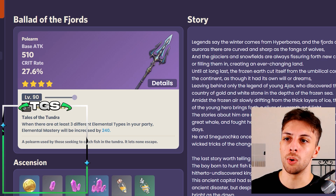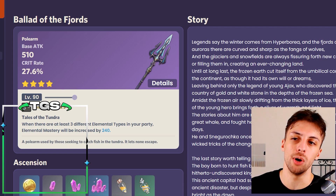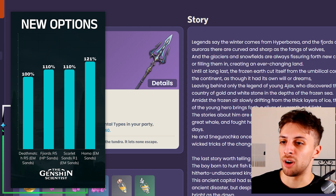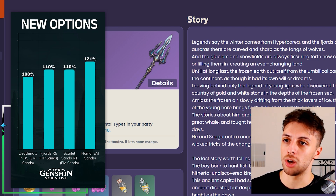She also got a new low cost option that is actually her best low cost option, if you consider the Battle Pass low cost, because the new Battle Pass weapon, the Ballad of the Fjords, is actually very good for her even at Refinement 1, and at Refinement 5 it's definitely better than Dragon's Bane and Deathmatch, and it competes with the Staff of the Scarlet Sands, so it's incredibly good.